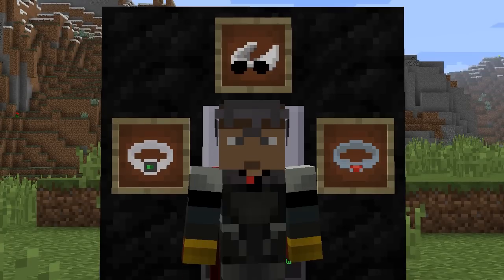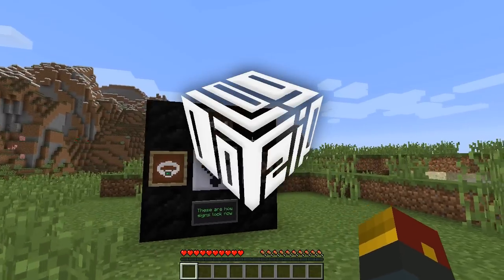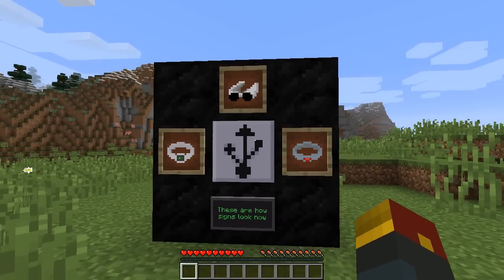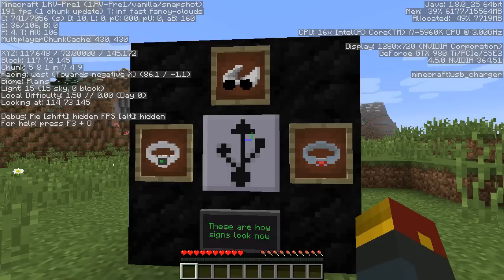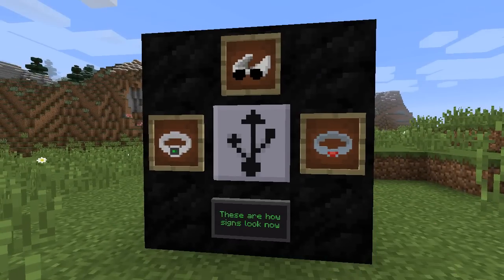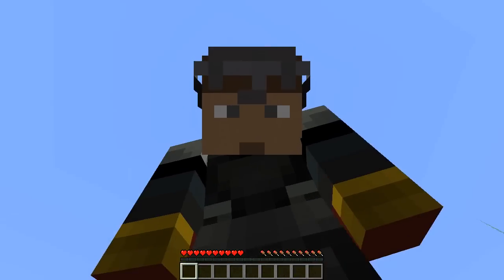Hey, what's going on guys? LogDadZip here. I'm so excited, you don't understand. A surprise update just came out completely out of nowhere. Minecraft 1.9.2 just came out like a couple days ago, and now we've got Minecraft 1.RV pre-release 1 vanilla snapshot. 1.10 already here, baby, and I gotta show you these crazy items that they finally added. I've been waiting for it. This is officially known as the Trendy Update.